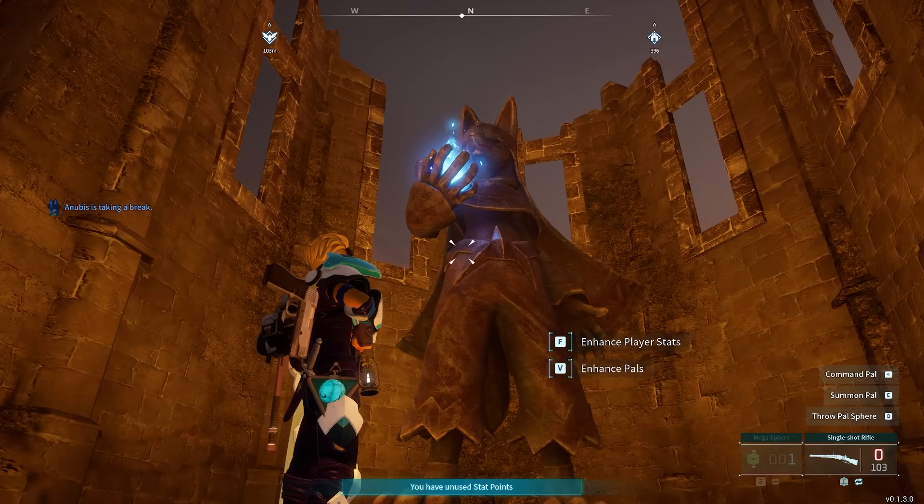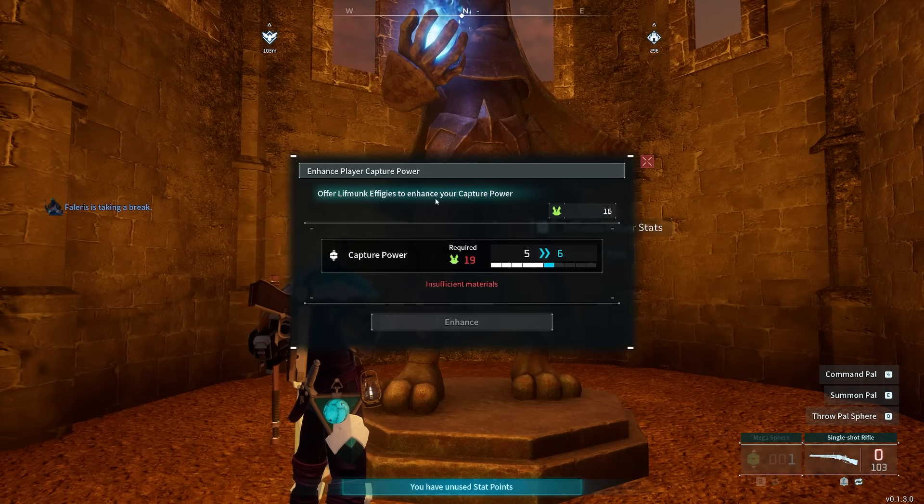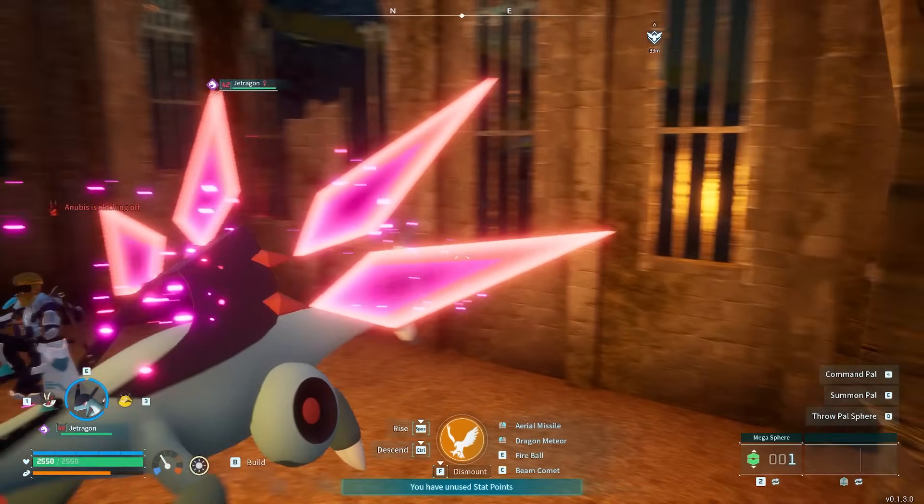The first mistake that most players make is going to be related to this statue. You can craft it as well as find it in many places in the world. There are two options here — the first option is offering Lifmunk Effigies to enhance your capture power. This is incredibly powerful as it will make your balls have a much higher capture rate, save you a lot of time farming materials for the balls, and give you a good chance of catching some of the really hard Pals. If you do not do this, some Pals will be impossible to catch — and they are usually the coolest and rarest ones — so this is really something you should prioritize from the beginning.